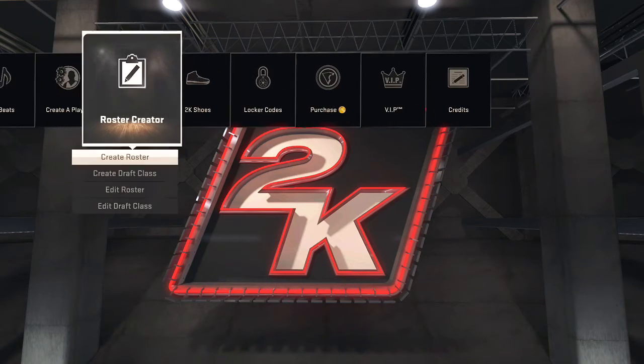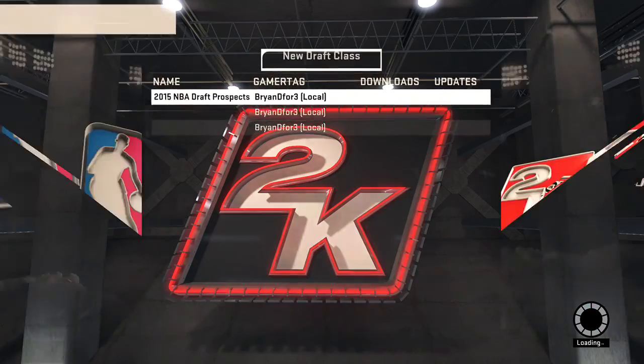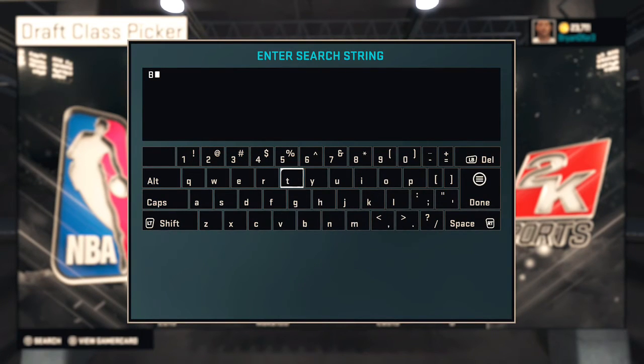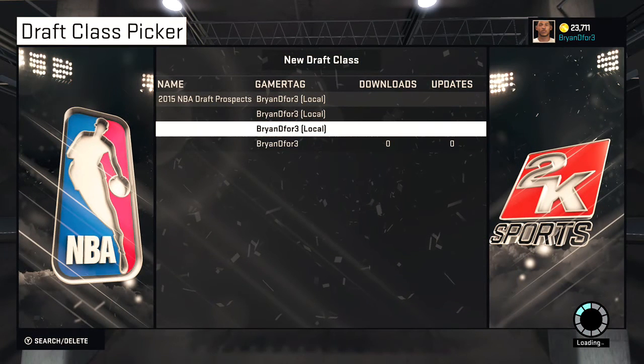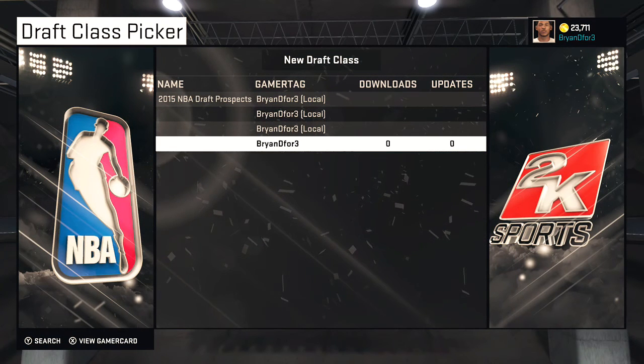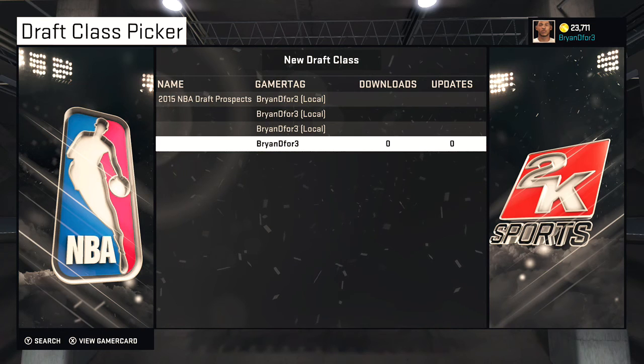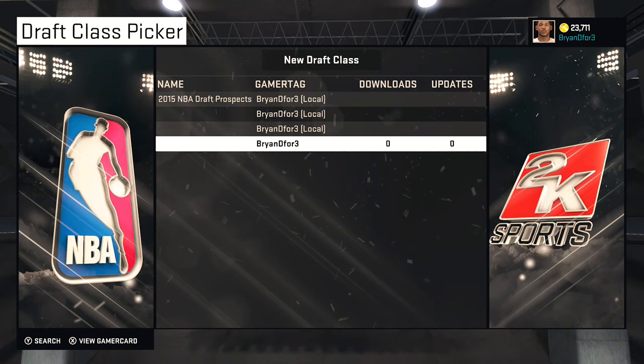So we'll just have to see. If I go to Create Draft Class right now, there should be one from me. If I search by gamertag — Brian D for 3 — here's that draft class I just uploaded. It really doesn't have a name, so it's just blank. No downloads at the moment since I literally just uploaded it.